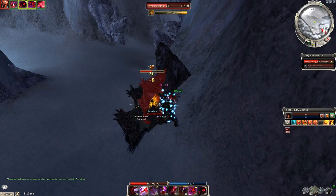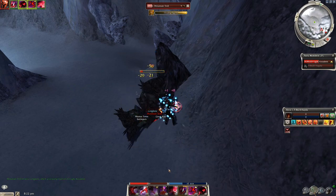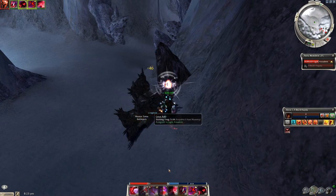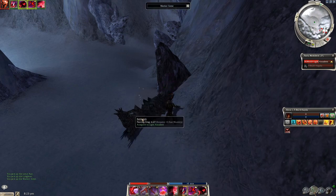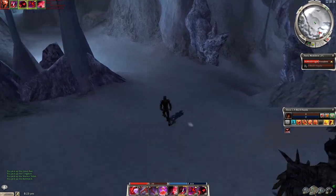Once you're done farming this group of Mountain Trolls, there's actually another group we can farm, and that group has a warrior boss in it called Krog Smush. His group can spawn either on the north or the south end of the cave — in this case he spawned on the south.